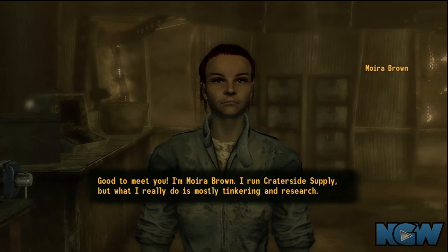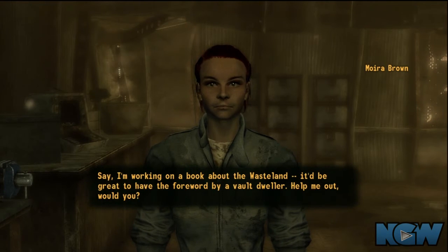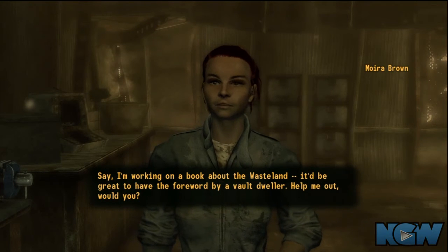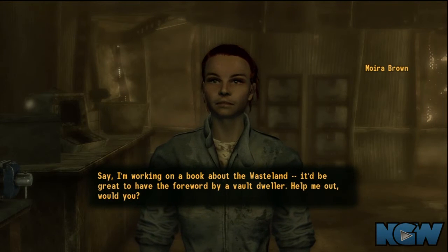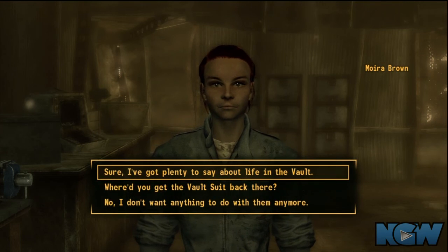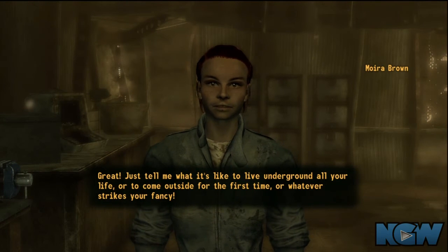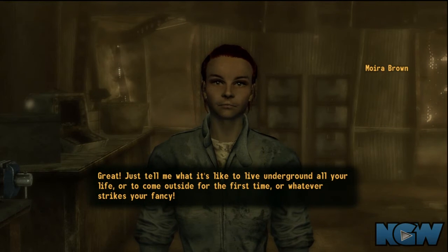There are three chapters to the book with three missions in each chapter, so that's nine missions she's going to send you on. Depending on your success she'll always send you out to do one thing and one bonus objective. The final outcome of this mission is a perk — either Junior Survival, Survival Expert, or Survival Guru — depending on how many bonus objectives you complete.